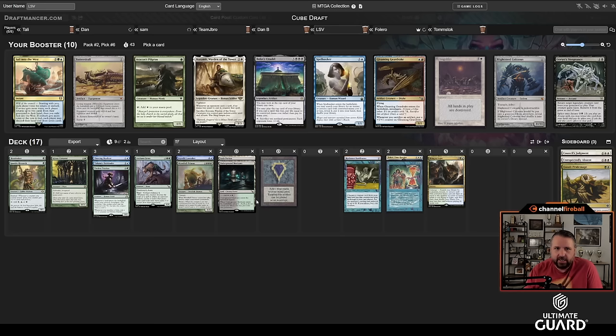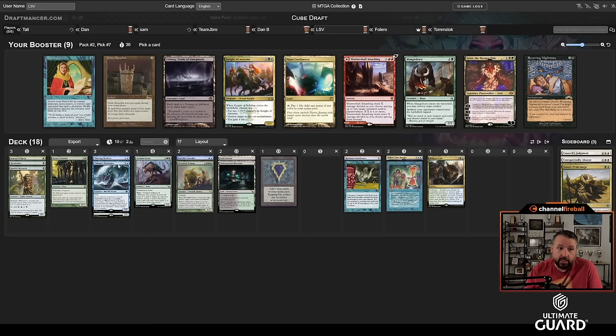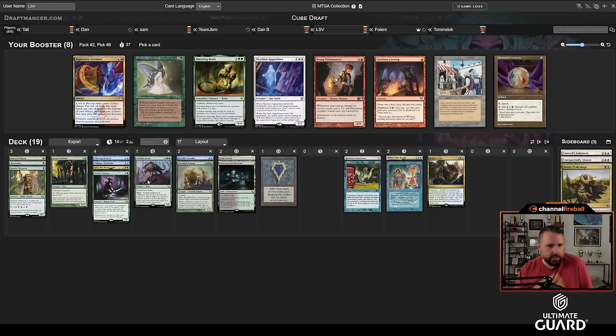There's a Spell Seeker that can get Flash, but this isn't the most flashy of Flash decks. I might just take Avacyn's Pilgrim — it's a one-drop that can help cast Teferi, Time Twister, and all my threes. That seems a lot better for me, so I'm slamming Avacyn's Pilgrim over Spell Seeker. There's Mystical Tutor, which gets Flash and Time Twister, and Grim Monolith. There's also Grist — I have a green-black land and an Ignoble. I think Grist is just an awesome card, so I'll take it.